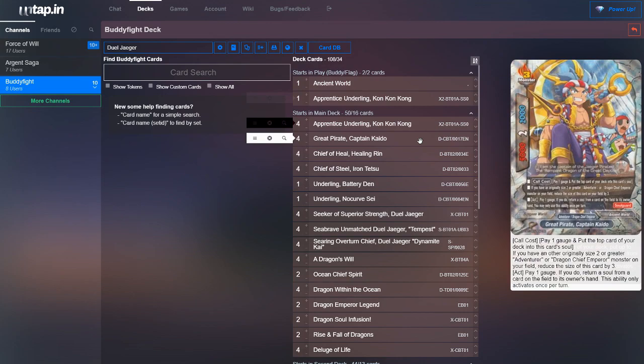Then we run four Great Pirate Captain Kaido. This card's really good because with Duel Yeager out, it's basically a size zero. And then you could pay one gauge to return a card from the soul to the owner's hand. So he's pretty good at attacking the opponent's soul if you have excess gauge, or if you really want to utilize some of the utility of your Dragon Chief Emperor cards, you could put it from the soul back to the hand. Otherwise, he's just a size zero — really good card for Dragon Chief Emperors.